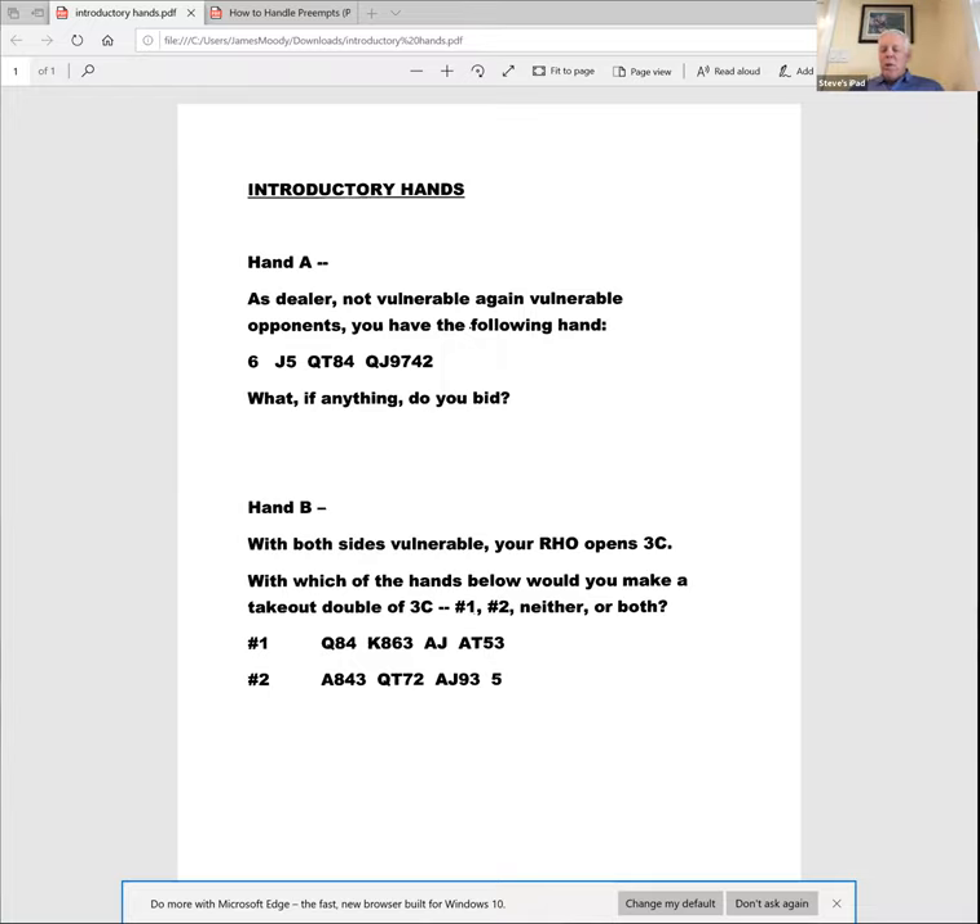If you're doing that, then your good opponents are doing it to you and you've got to handle it. Now let's look at hand B, setting the stage. Both sides vulnerable, right-hand opponent opens three clubs. With which of the two hands below would you make a takeout double — hand number one, hand two, neither, or both? We'll come back to this after going through the material.